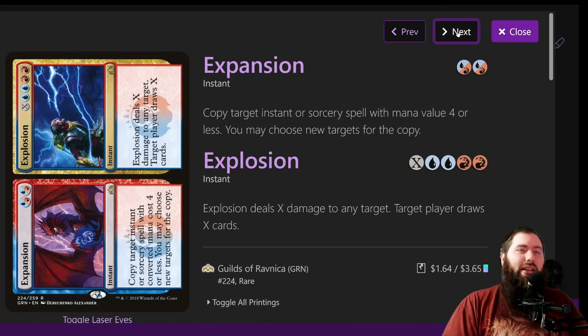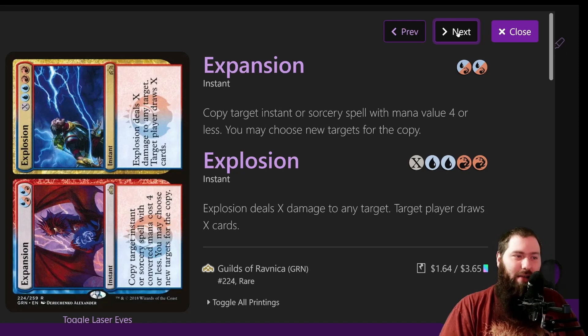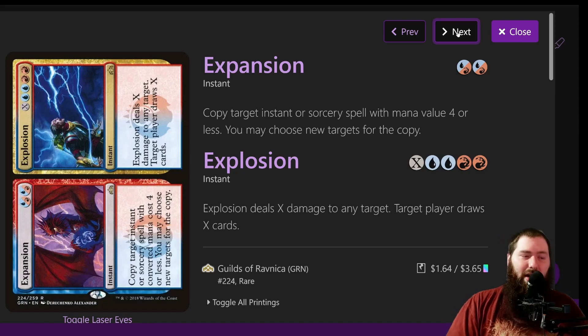Expansion and Explosion is a fairly flexible card. Expansion — the two hybrid blue-red cost — copies target instant or sorcery spell with mana value four or less; the four-or-less clause is a little annoying and makes it not that great. The biggest thing is probably Explosion: deals X damage to any target, and target player draws X cards. You can kill an annoying creature or player and then draw a bunch of cards. Typically you can cast this for about six or seven fairly early on, drawing six or seven cards and dealing six or seven damage, refilling your hand and getting a bunch of triggers.